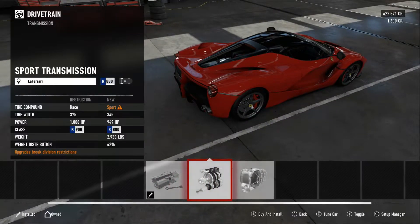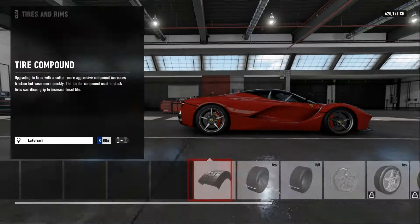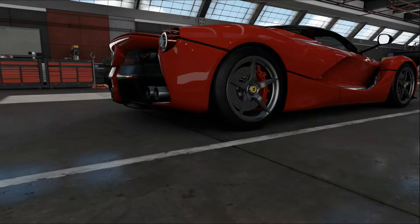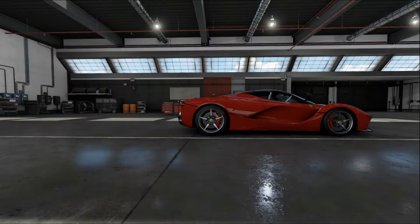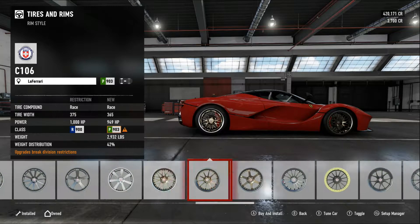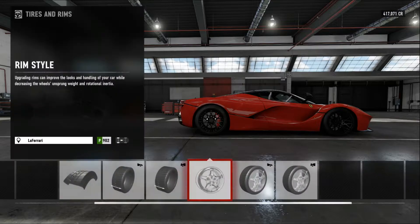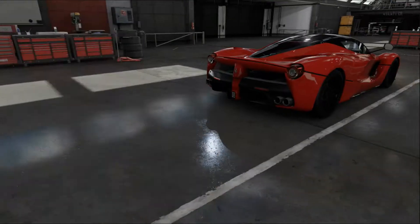Today we are here for Forza Motorsport 7's first speed glitch. This speed glitch works on any and every single vehicle in the game — take that with a grain of salt, I have not yet tested electric or hybrid vehicles. This glitch does work better on certain cars than on others. I'd recommend something such as a Lamborghini Centenario, V12s, V8s — just a standard motor.